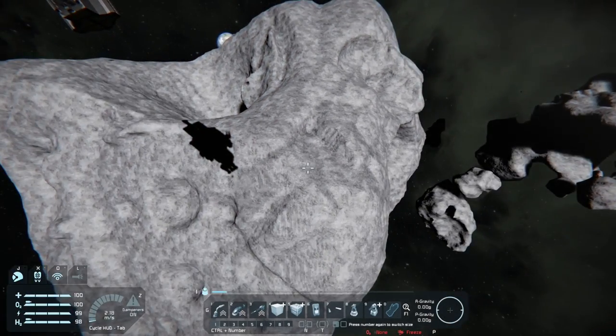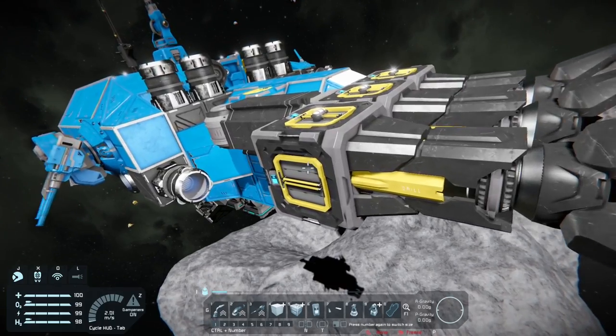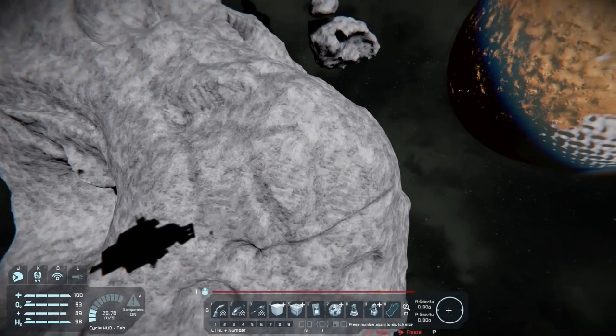To start this out, you really just need enough materials to build one battery, a few steel blocks, a projector, and maybe a control panel to access it.